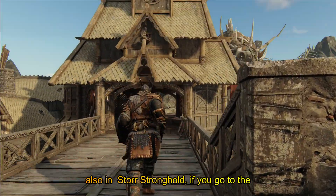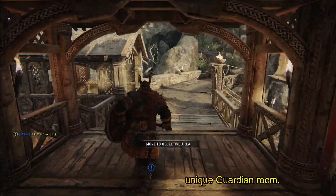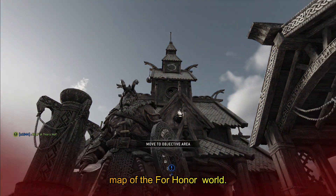Also in Store Stronghold, if you go to the Guardian, you will find the most unique Guardian room as the Guardian is standing on top of a map of the For Honor world.